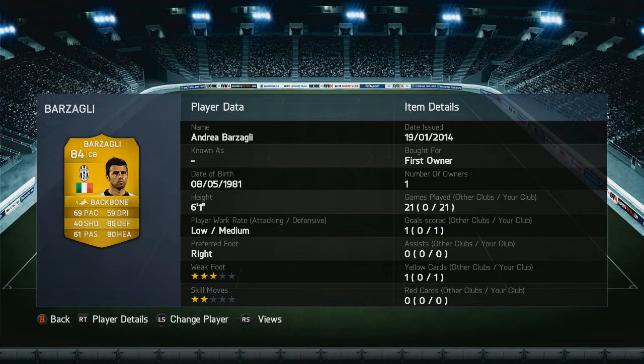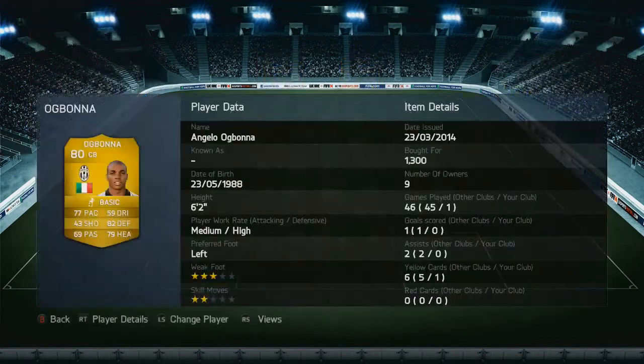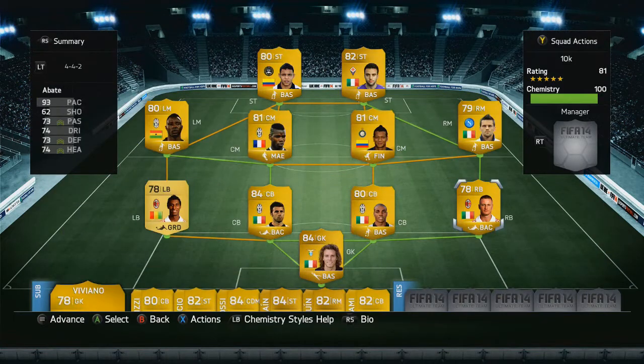Busaglia is the best center back in this squad — 86 defending, 80 heading, amazing defender. Our other center back is Ogbana, 6 foot 2, 82 defense, a well-rounded defender. You'll have no problems defending balls with him.